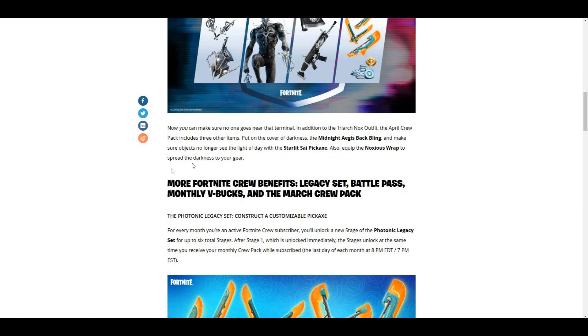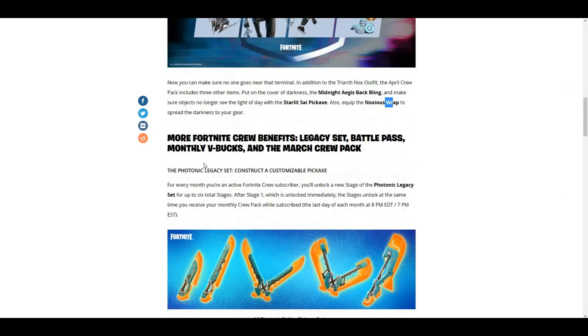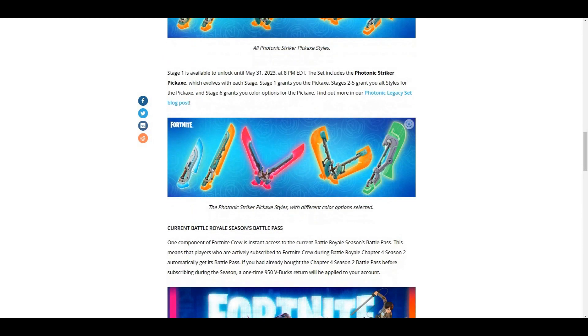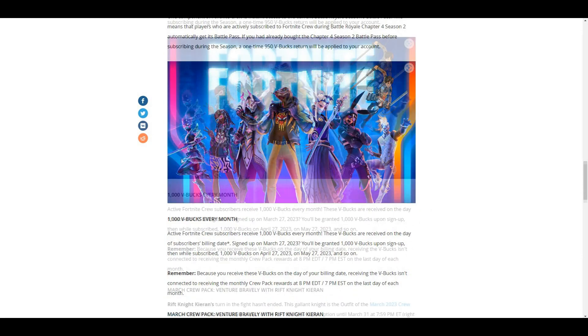The back bling name is called the Midnight. Then you have the pickaxe, and you got the wrap, which is pretty cool. Every month you get to upgrade the pickaxes — so if you get the monthly pack, you start with one, then second month, third month, fourth month, fifth month, and you get that final version. You also get colorful variants in two different colors, and you get the Battle Royale Season Battle Pass.